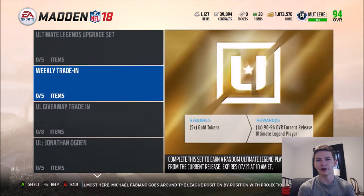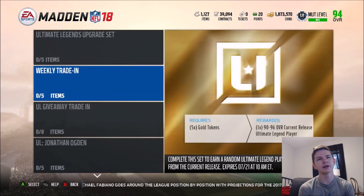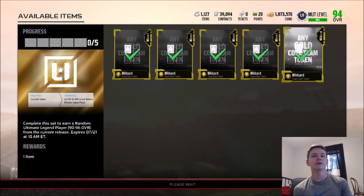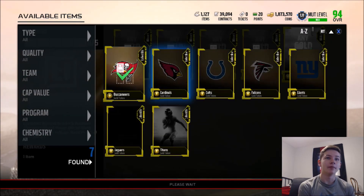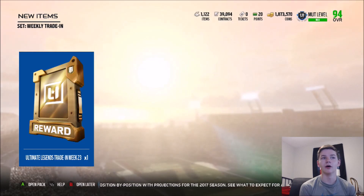I'm probably also going to do a weekly trade-in, but I'll save that for after we do the UL giveaway. Actually, I should probably do that first — let me see if I actually have the gold tokens. So we're going to do the weekly trade-in first, and then we're going to do the Ultimate Legend fantasy pack.